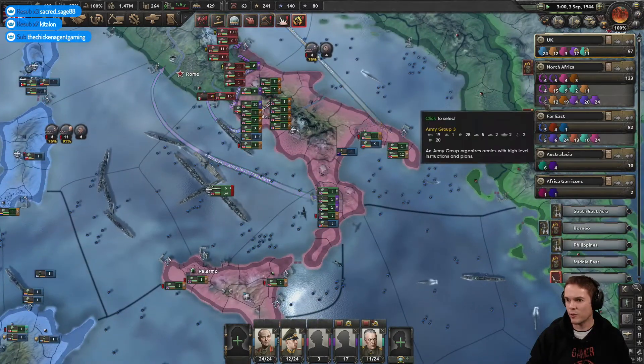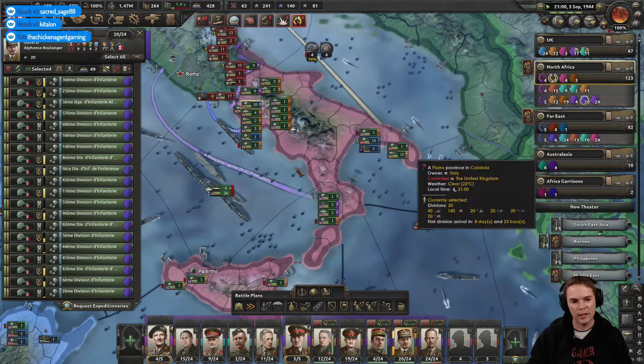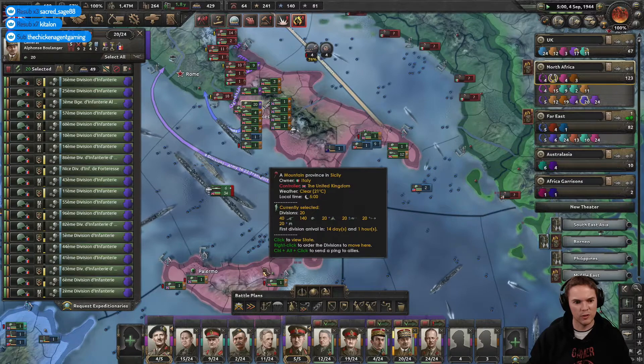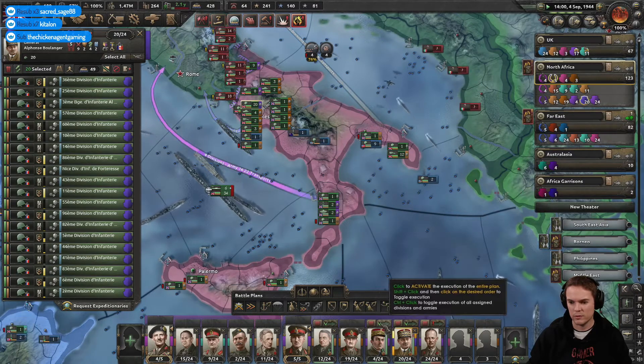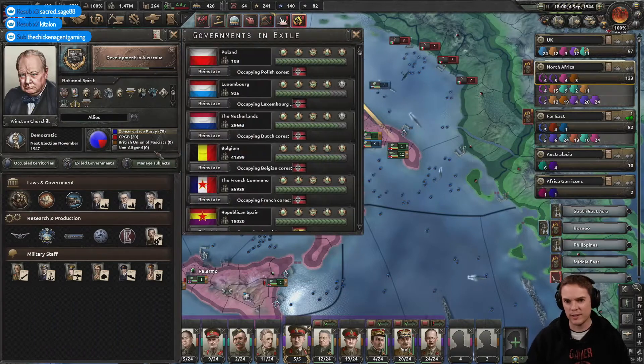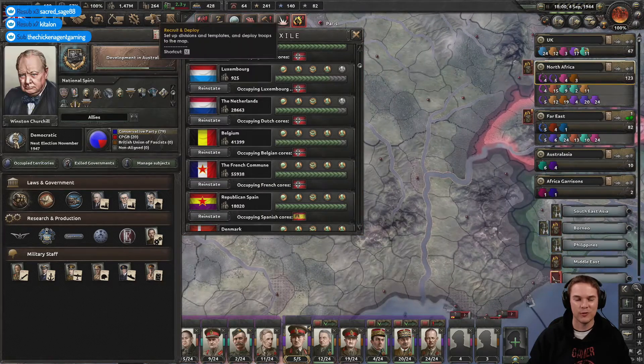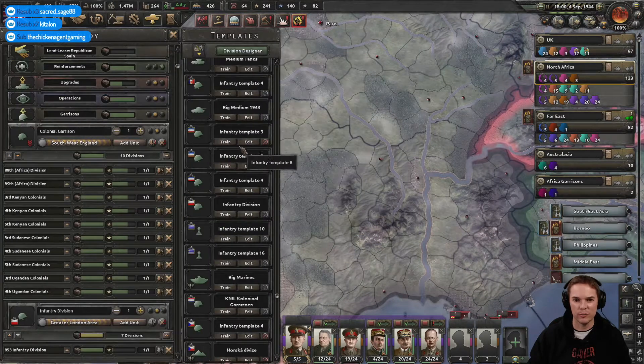Let's check on our army again. The Free French — I could probably reinforce that with some more. Let me just check on my Free French size. It was quite low — it's better now, a lot better. Let's have four divisions of Free French troops.